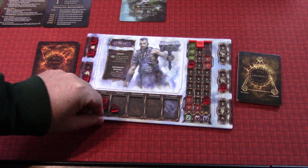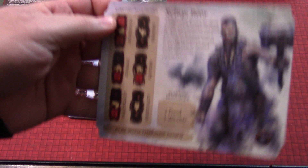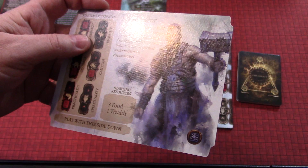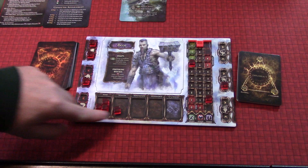This is set up in a very specific manner because we're going to be following a very specific path. Bior also has on this side — you can see the placeholder here — this board is mapped to his colors and tells us how to set him up with his starting attributes. We have two in aggression, one in courage, one in practicality, none in spirituality — spiritual duty is like a blacksmith — one in caution and none in empathy. He also starts with three food and one wealth, and you play with this side down.